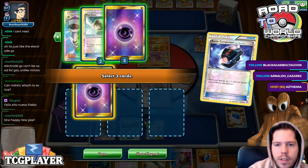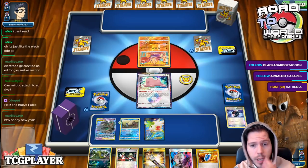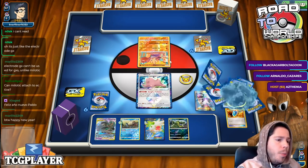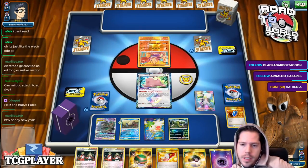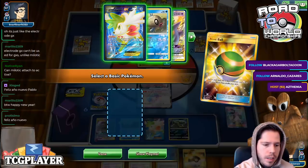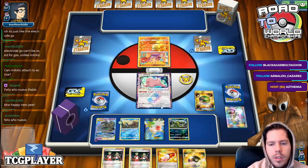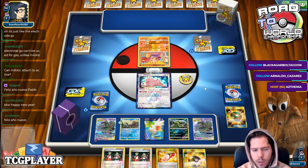I can get rid of that and the N, and then I can N. I don't mind that Ditto going down — it'll actually be useful. I just need Muk for potential Hoopa promotions or Keldeo GX or something. Now we're fully set up. With this energy, as long as the Ditto goes down — which I fully expect — we are in a great spot. Happy New Year to everyone in chat. We have the broken combo set up.